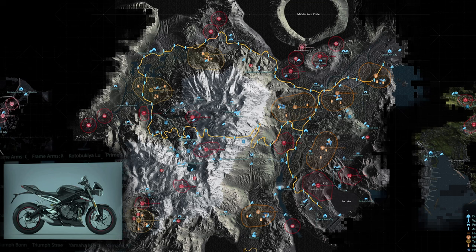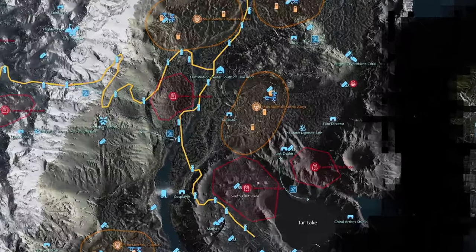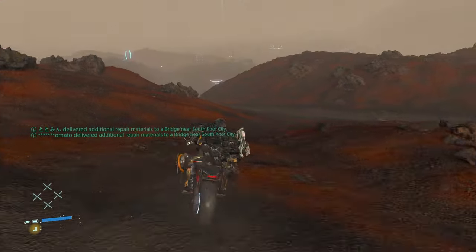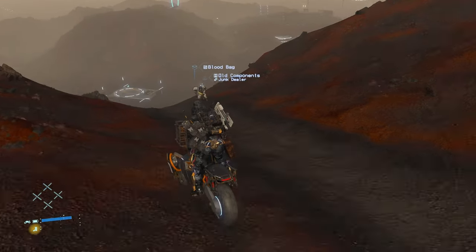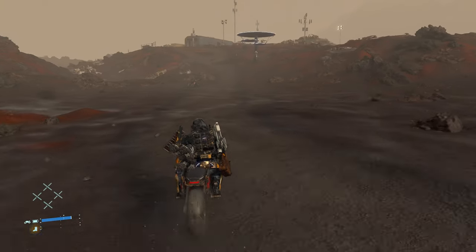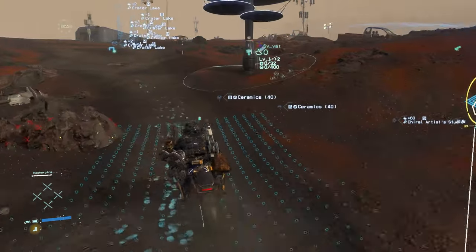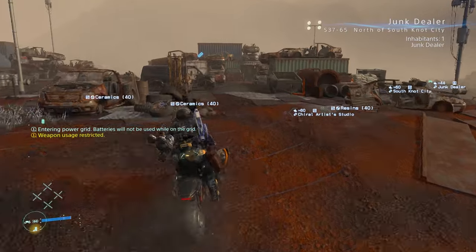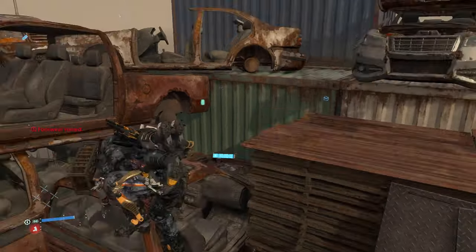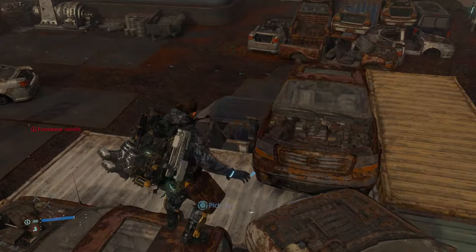The 33rd memory chip has data on the Triumph Street Triple RS and is found at the Junk Dealer, whose shelter is northeast of the ruins of South Knot. The chip is among the junk that this junk dealer hoards outside his place — on the southeastern side, specifically on top of a large gray cargo container accented by a few rusted out cars. Since it is a pile of junk, it should be fairly easy to climb to retrieve the chip.